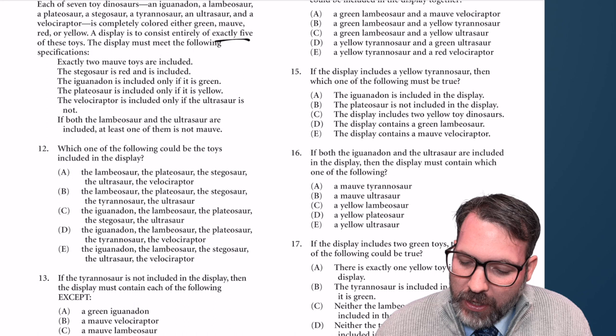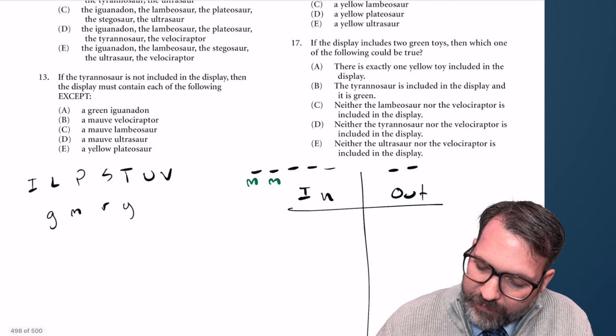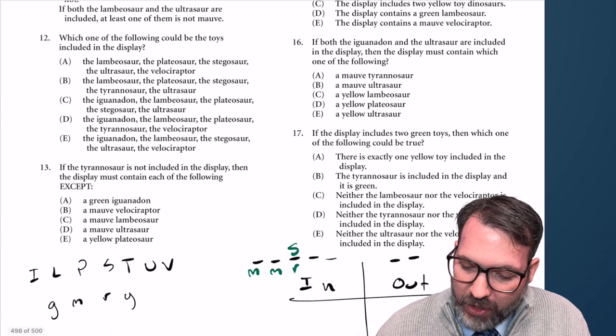The display must meet the following specifications. Exactly two mauve toys are included, so we can put mauve, mauve — two on the inside. The stegosaur is red and is included, so we always know S is in and that S is red. That takes care of another slot on the inside.